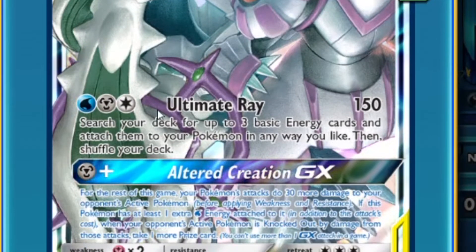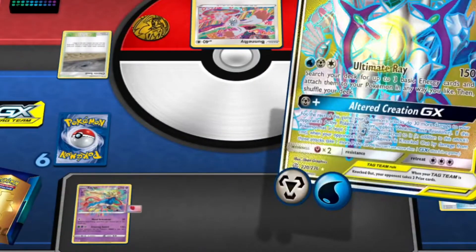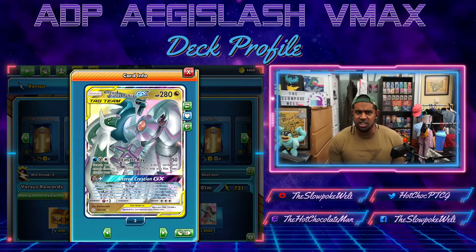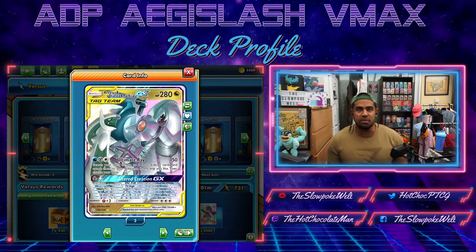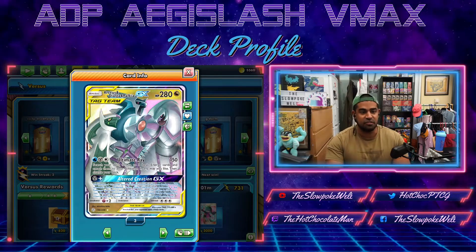After your GX attack, Alter Creation, for one Water, one Metal, your Pokemon do an extra 30 damage for the rest of the game, and you take an extra prize card upon knocking out your opponent's active. So Ultimate Ray, which we never really used before our GX attack, basically reads 180. 180 is a really good number because it one-shots Crobat, and it one-shots Dedenne for effectively three prizes.